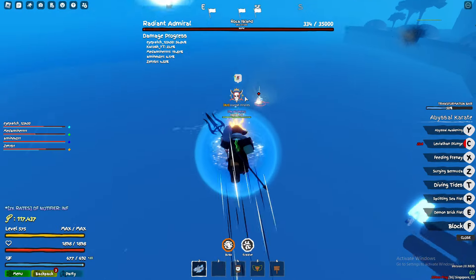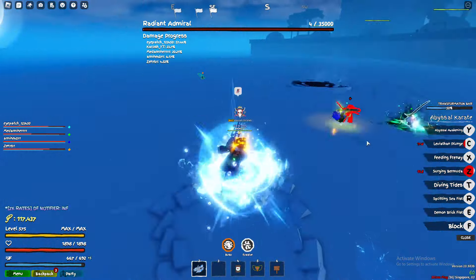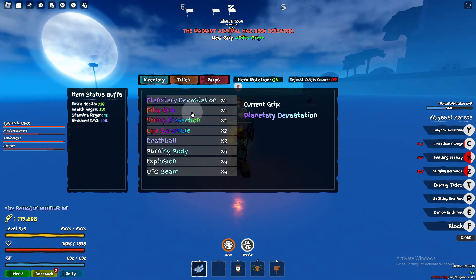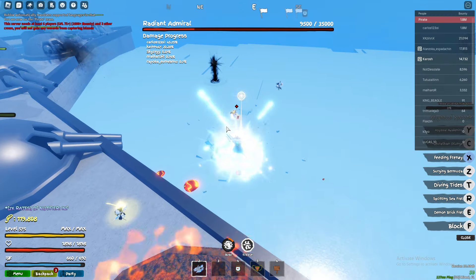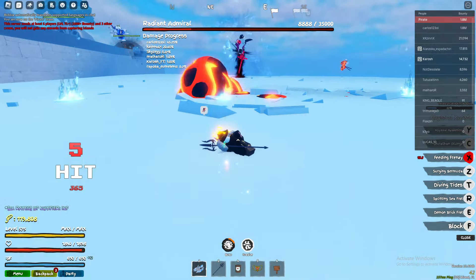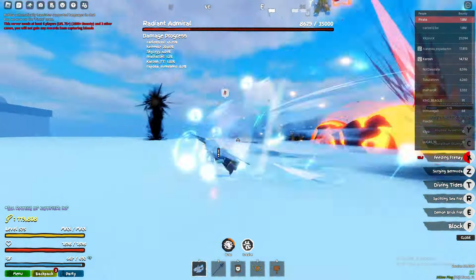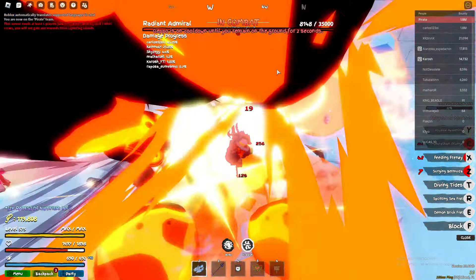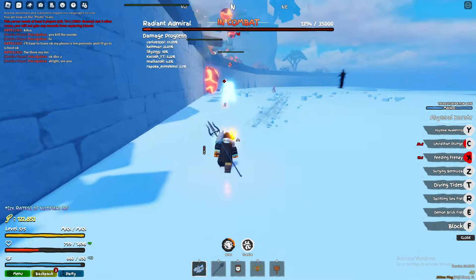He's almost dead, 4 HP left — we got a drop! That's probably gonna be the worst drop — the grip. Pretty garbage drop. Spawned into another server where he's almost dead. The method for Kizaru is you can do like two or three of him every 30 minutes — kill one when he spawns, then server hop into a public server where he's almost dead, then server hop again. Pretty broken.